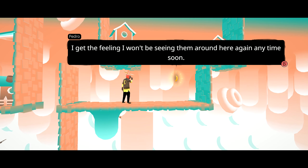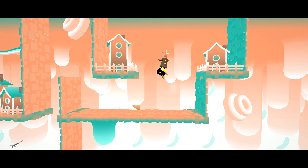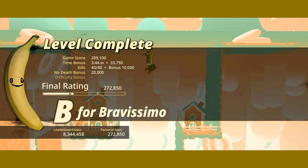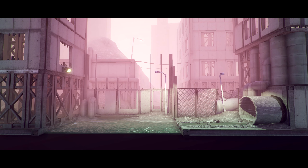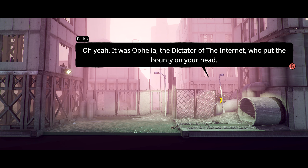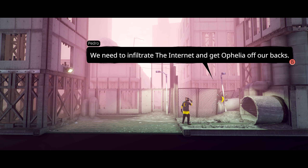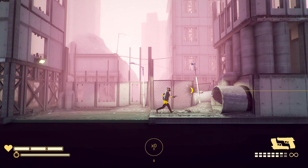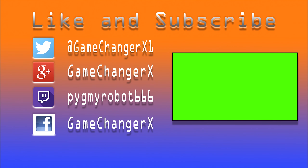That feels like we are done with this area as well as Pedro's world. Hopefully you guys are liking it — if you did, give it a thumbs up, subscribe to the channel, and we'll continue playing this game in the next episode. What did Denny say again? Ophelia — yes, Ophelia is the dictator of the internet and we are going to face her next. We'll have to infiltrate the internet. He has a plan — we'll go through the switch pipes.